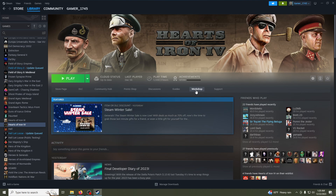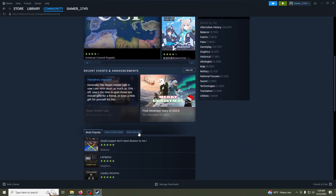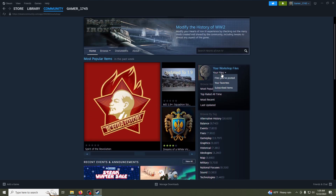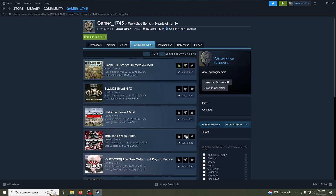I do owe somebody another video on how to install Black Ice so it doesn't get updated, because they updated it recently on me without any warning, and my saved game was affected. There will be another video on that. So, what you do is come to the Workshop. Now, this will have all kinds of mods based on popularity and search. I'm just going to come to my subscribed items here, and this is what I want to show you.